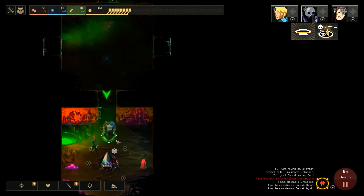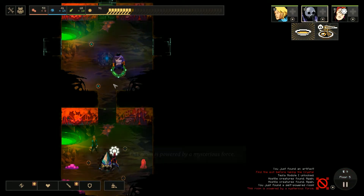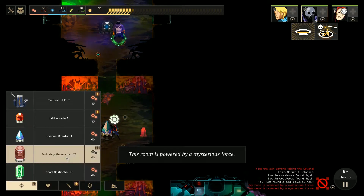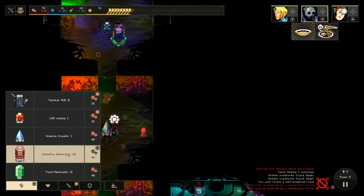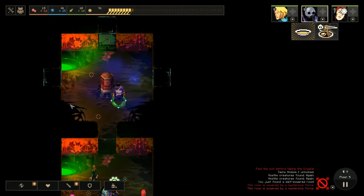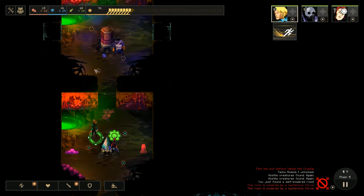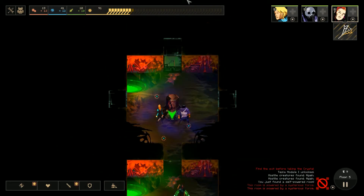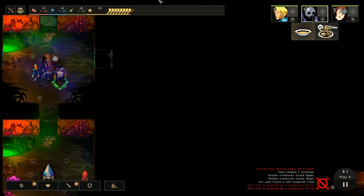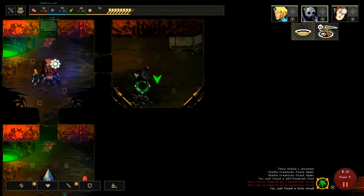Another food replicator or an industry generator? Let's make an industry generator — spend some industry to make some industry, that'll make people happier. Let's go through this door — any monsters? No, nothing. Let's power it up so nothing comes through.